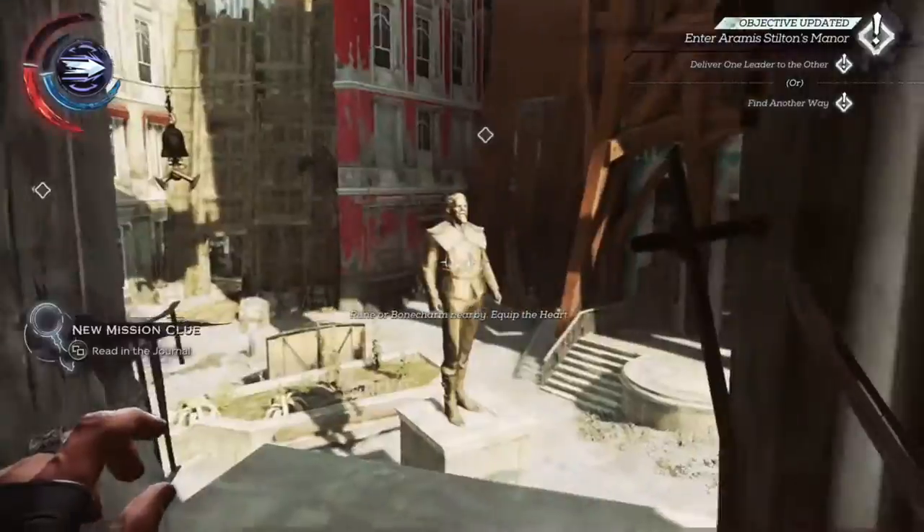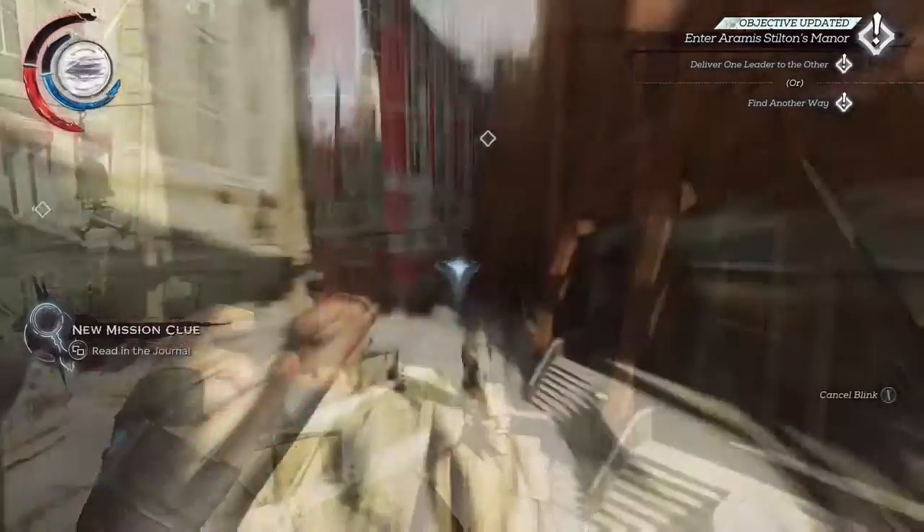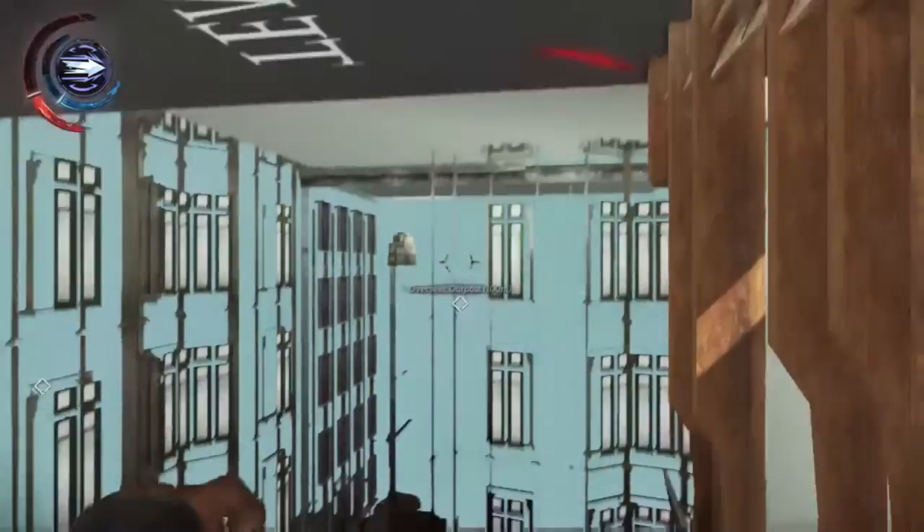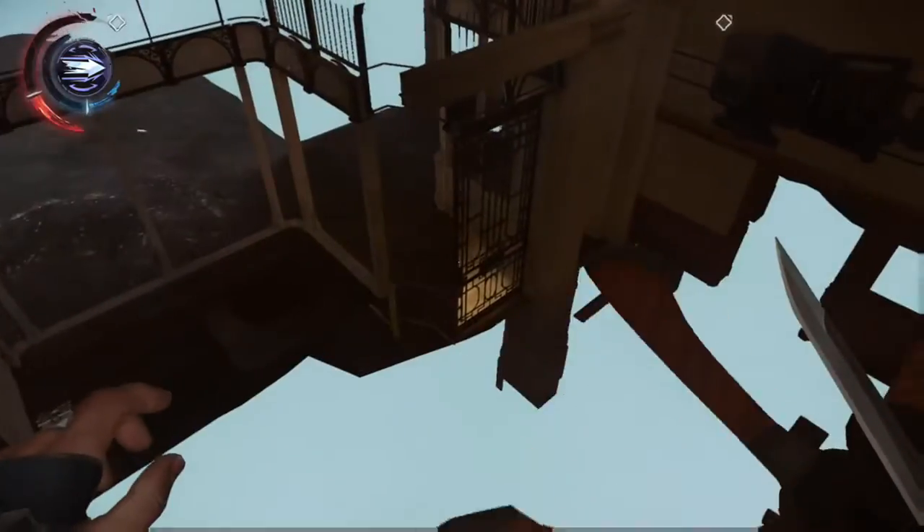Moving on. Later in the mission, you're going to get to a spot where there's a statue in the center of the plaza. Run past it — there should be a wooden barricade. Jam yourself in the corner and repeat the same steps we just did. Rapidly jump along the barrier. When you reach the top, initiate blink to hop on top and you are once again out of the map.